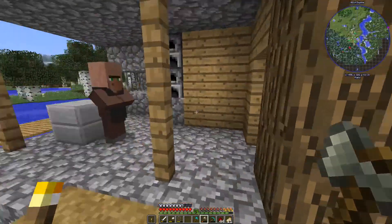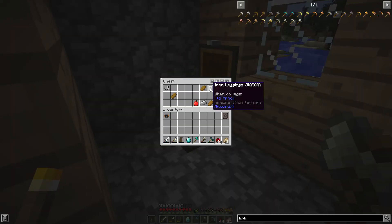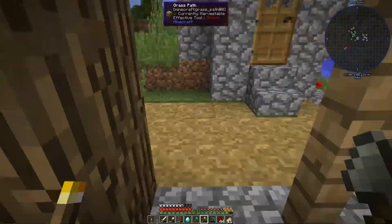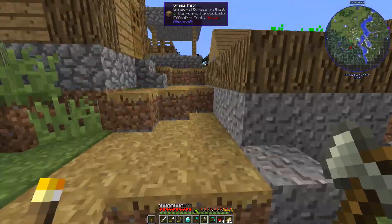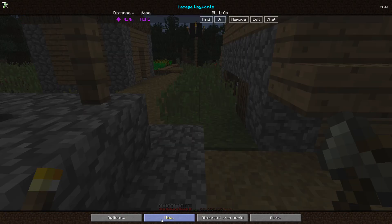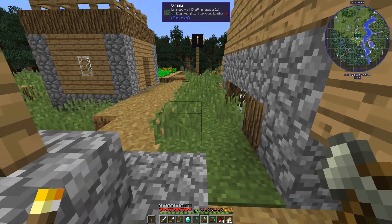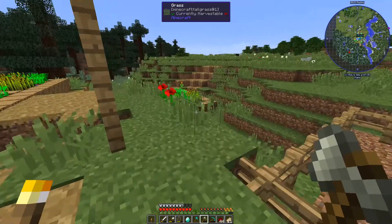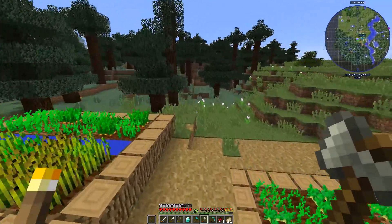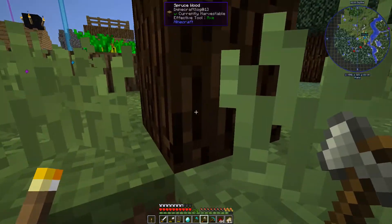Yes, there's a blacksmith! There's a diamond in there - we'll take that. We'll let them keep most of their stuff. We should save this as a waypoint - 'village' - just in case we need to come back. We're really just here for some of these spruce trees though. It's only 450 blocks from the house, so it's easy mode.